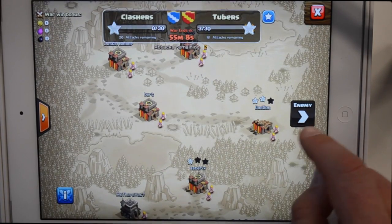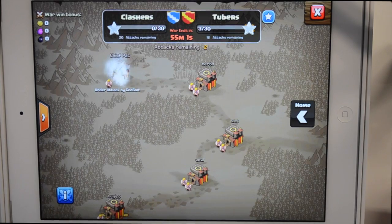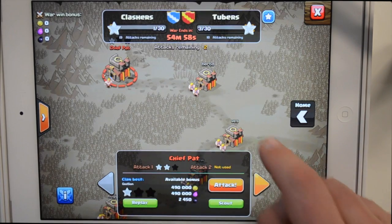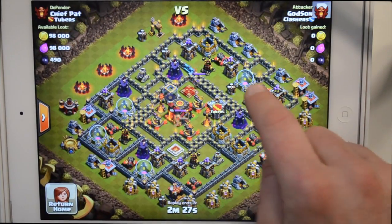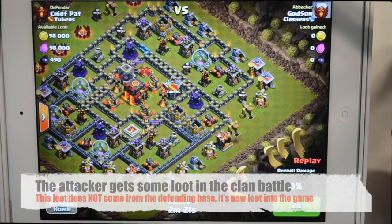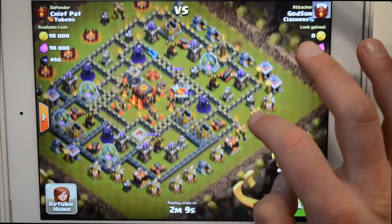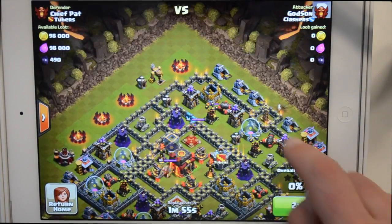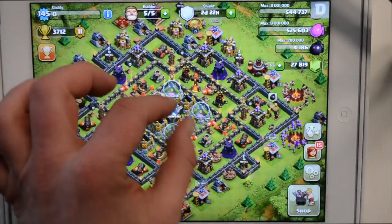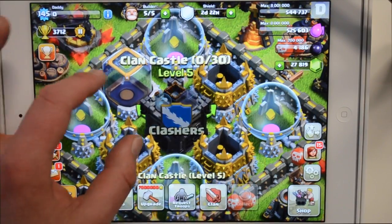The clan war bonus is the loot you'll earn if your clan wins the war, and you increase this by attacking and defeating enemy war bases. It doesn't matter how many stars you get to earn the loot bonus, but if you fail in an attack against an enemy war base, your war win bonus will not increase. Your war win bonus is always shown at the top left-hand corner of the war map. If somebody attacks you during a clan war, you don't lose any resources — the loot available to enemies in a clan war base doesn't come from your village, so your resources are safe. The bonus loot you win is stored in your clan castle, but remember to clear it regularly because the clan castle can only hold a small amount of war loot.